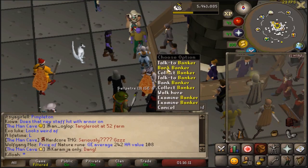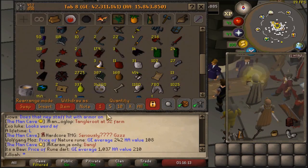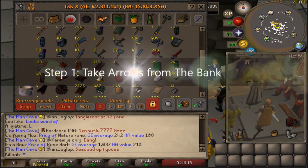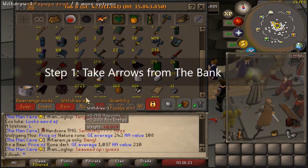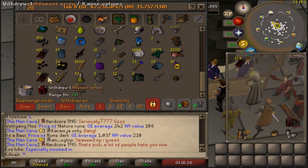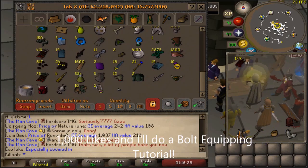Because it can be difficult. The first step is to take your arrows from the bank. I'm going to be using dragon arrows for this tutorial, but any arrows work — rune, adamant, steel — any arrows work.